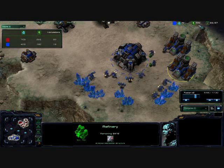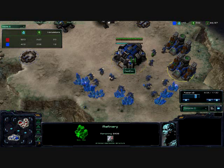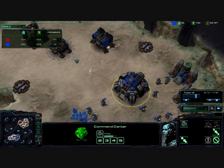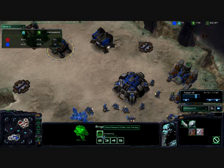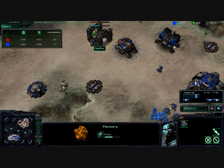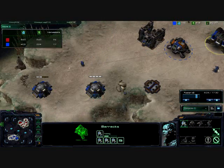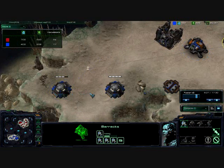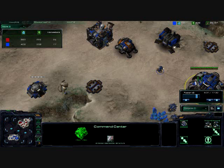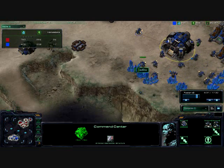As you can see, he's got over twice as much gas as he does minerals. He really should be pulling some of those SCVs off, as well as getting some Mules down with an Orbital Command to help him out. He cancelled it. Going down with a Factory. Still no add-on on the Barracks, still just trying to fill out those bunkers. That rally point needs to go back on the minerals — he needs more minerals.